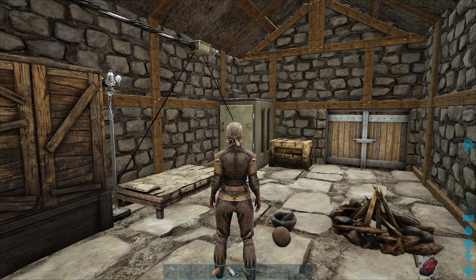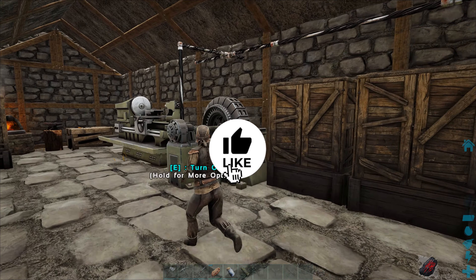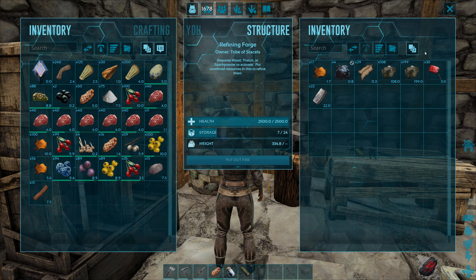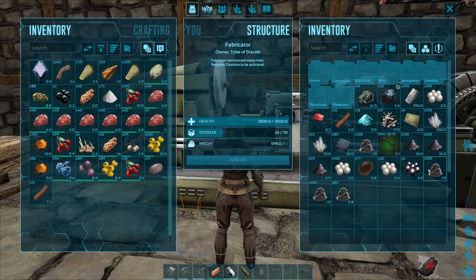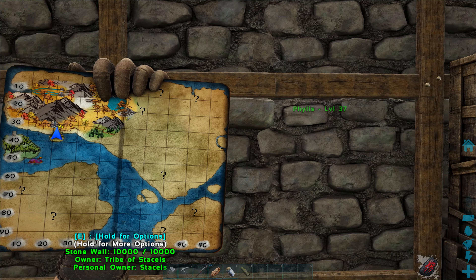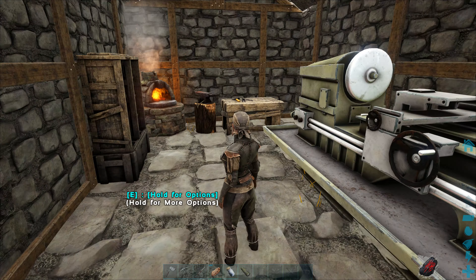Last time I said that we needed to get the bits to make the fridge and the lamppost. I've now just popped these down and all I need to do is turn the jenny on and we should in theory be good to go. It took me a little while because I had to get some resources — I've started slowly gathering more metal, found some more obsidian on the mountains, and found some beaver dams for cementing paste, which is actually the hardest bit. On the map, just in this direction, you'll see there are some lakes just behind those mountains — that's where I found the beaver dams.